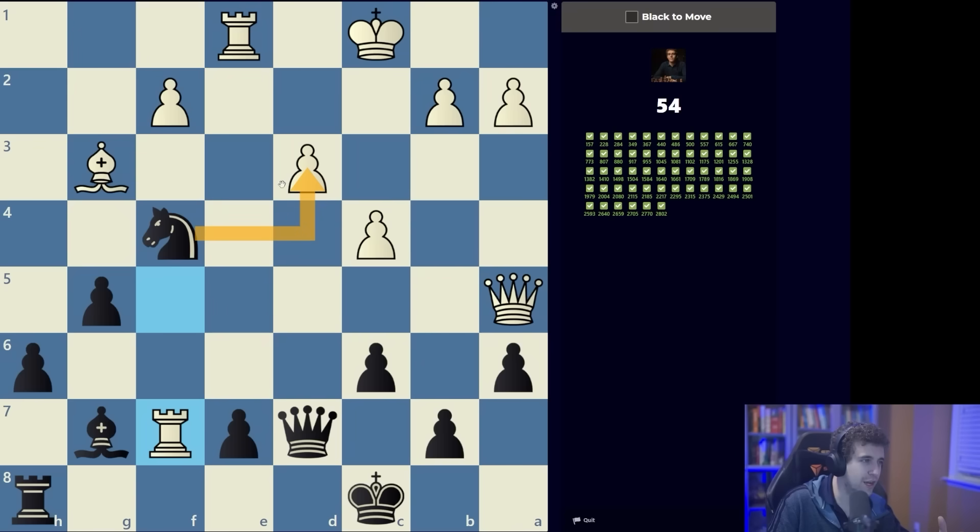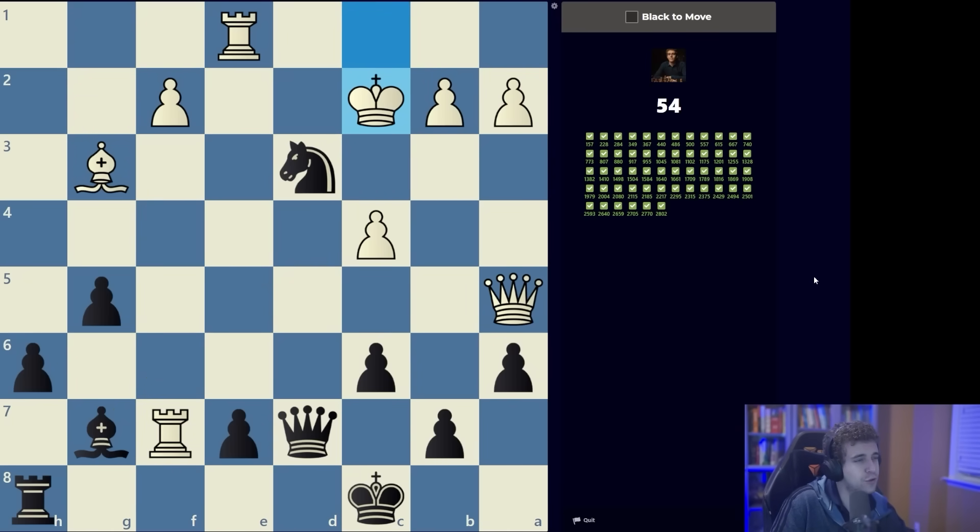Are there any other interesting candidate moves other than knight takes d3 check? Queen takes d3 just gives up the bishop. Knight e2 check — no. We can sack the bishop on b2 but that doesn't make sense either. A lot of these you're solving not necessarily by understanding why the correct move is correct — you're solving through process of elimination. Knight takes d3 check: only logical move.